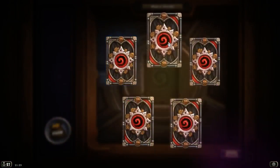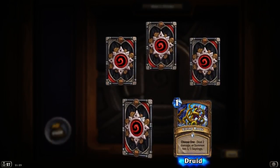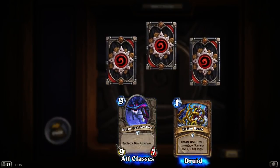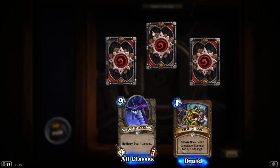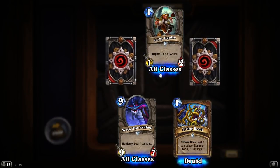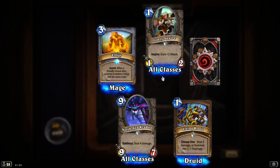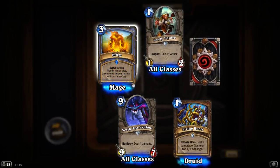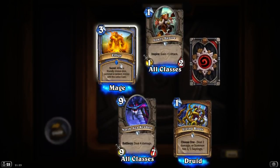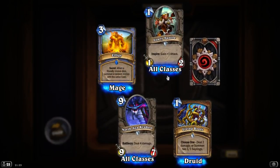What is it? We got a rare and an epic. Okay - Living Roots: choose one, deal two damage, or summon two 1/1 saplings. North Sea Kraken: deals four damage, it's a 9/7. And Lowly Squire - Inspire: gain one attack. Let's do the real one first - Effigy: secret, when a friendly minion dies, summon a random minion with the same cost. That's for the mage only - I don't believe I've used that card before but I probably will now.